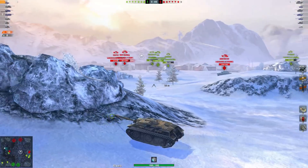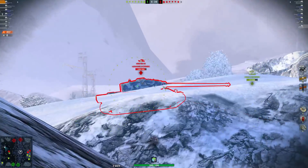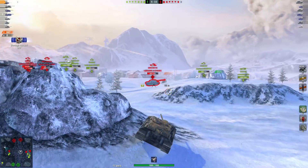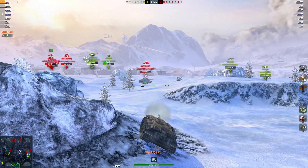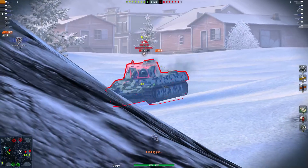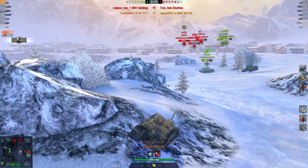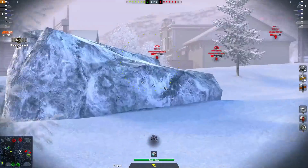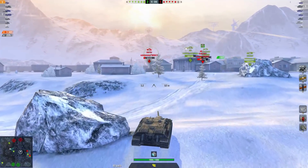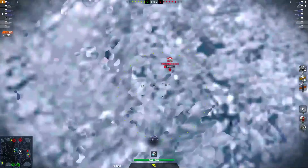The AMX has already spotted us but doesn't know whether to engage. He goes for a snapshot and misses. I should have popped adrenaline straight away but forgot — finally I use it, and look at that reload time with adrenaline! This is one of the few tanks where adrenaline is extremely worth it. When you already have a great 3.2-second reload and drop it 20% further, you get one of the best DPMs in the game. At tier 7, you can reach something like 3.4–3.6k DPM with adrenaline popped.